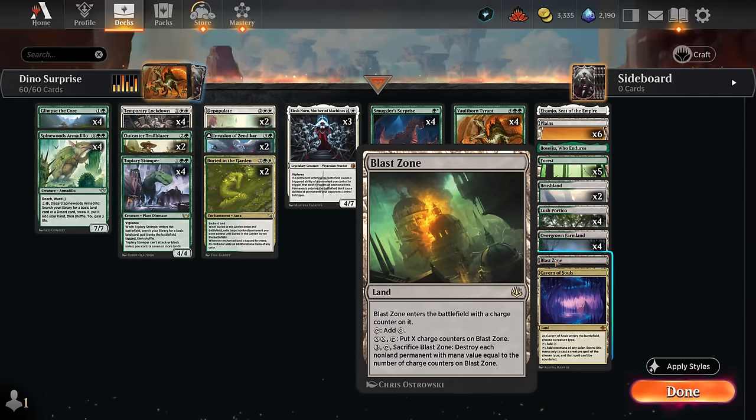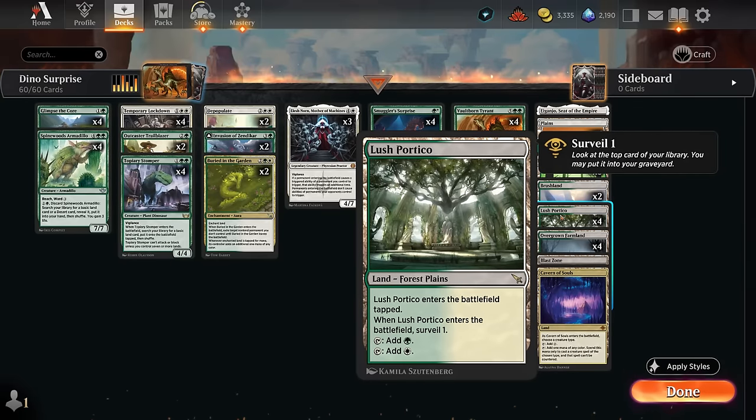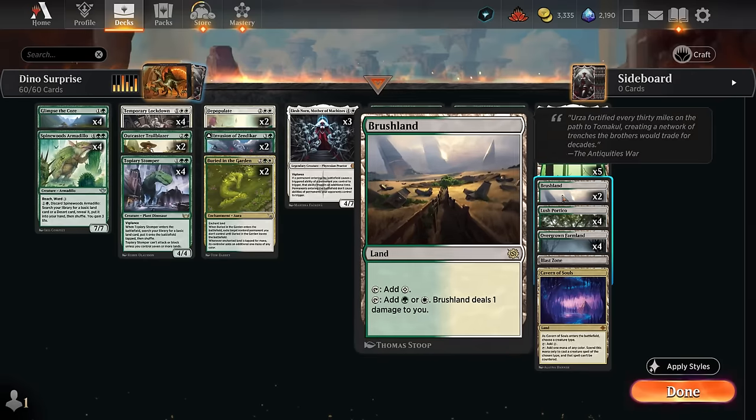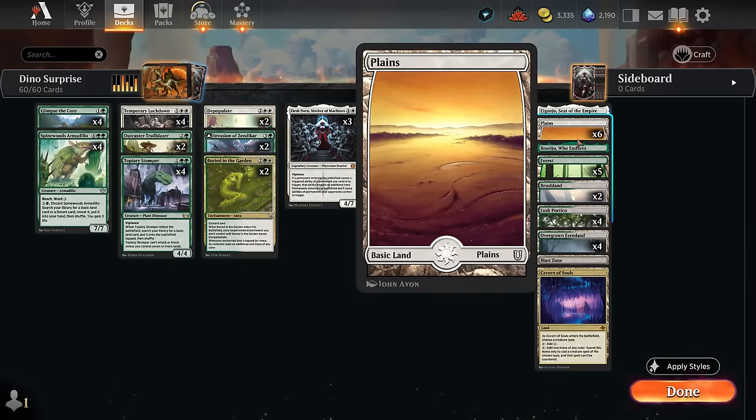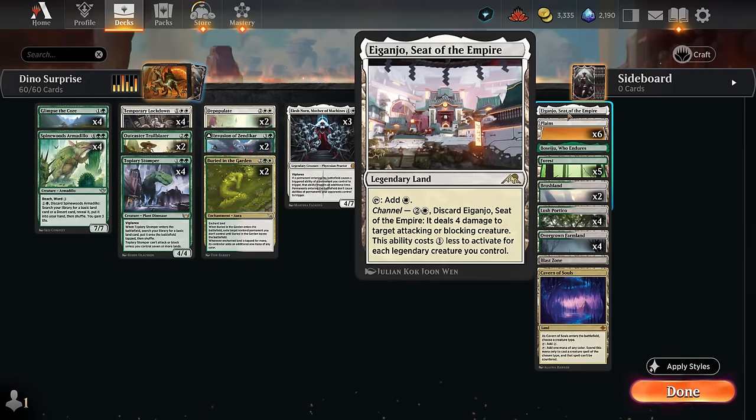Blast Zone acts as an additional sweeper to help against aggro, and Portico lets us surveil turn one pretty easily. We've got a bunch of dual lands to make sure we have plenty of basics to search up with Stomper, Invasion, and Glimpse Decor, plus channel lands for more utility. That's the deck — let's jump into some games.